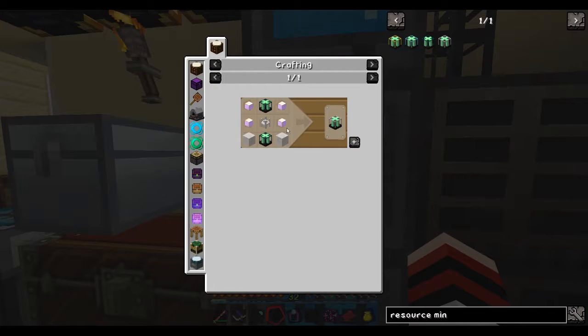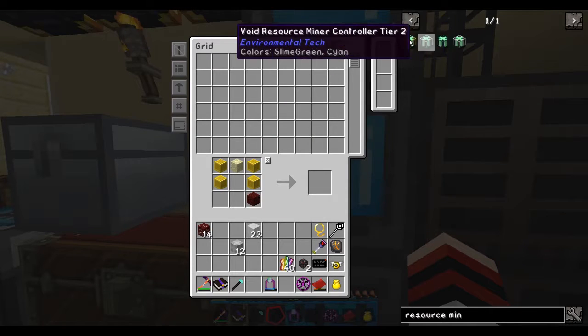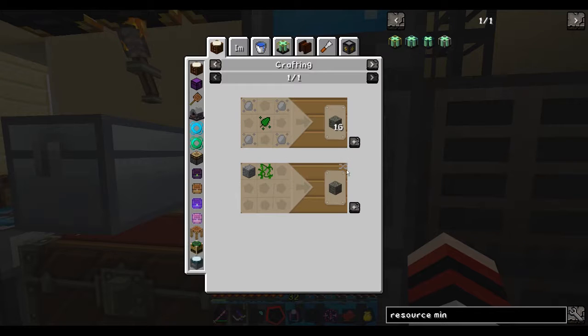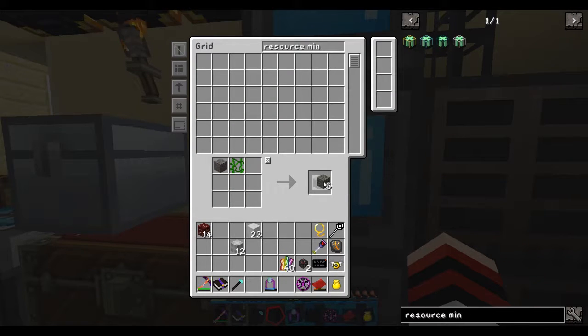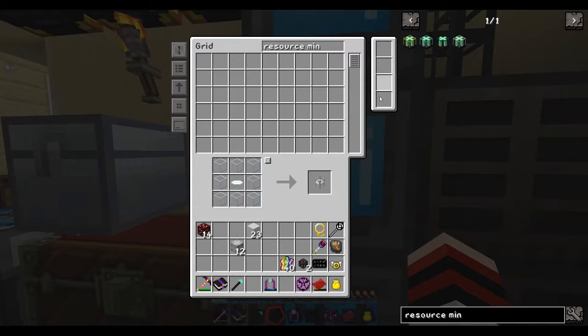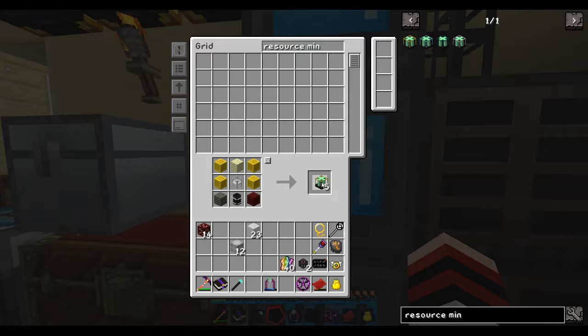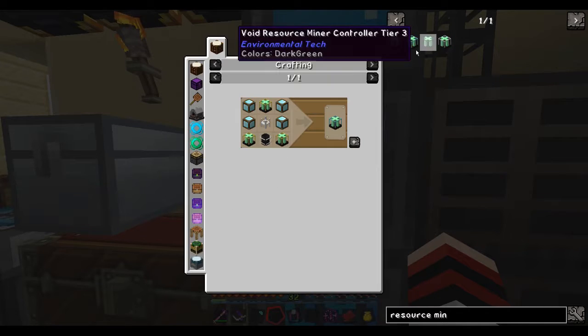I should have gathered the one in the end, but I didn't, so I need to make this in the end. I'm going to make two of these, which means I'm going to make six of these. So let's make six of these things, which means I'm going to make some elf stone. I need to make six of these - I'll need more in the end.